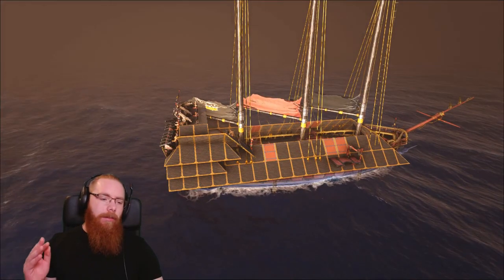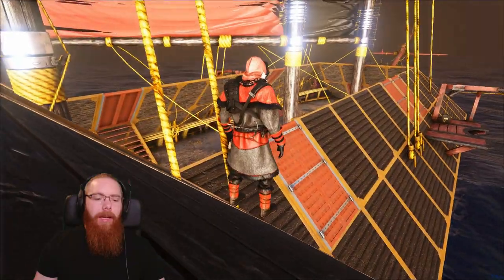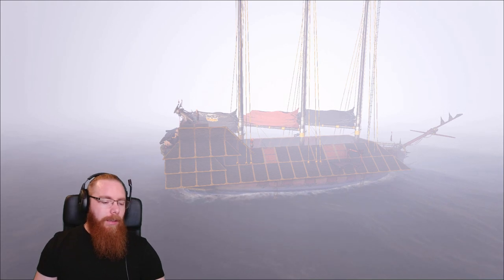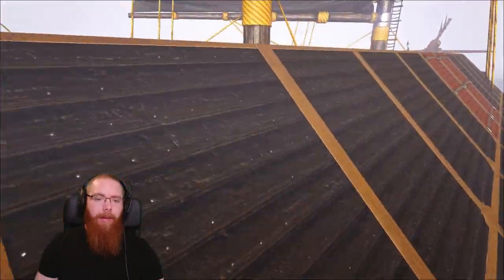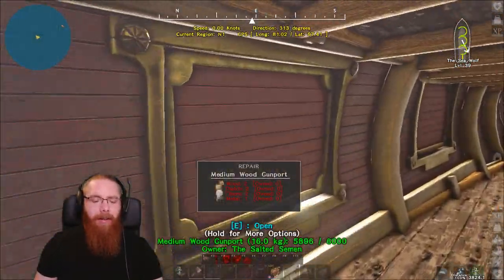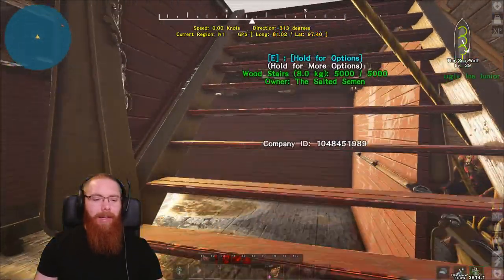When you engage other ships — specifically ships of the Damned — they'll target where your crew are and what's firing at them, which is the cannons. So the armour takes a lot of the damage most of the time. The armour protects your hull really well, because it will all get destroyed before you take significant damage to your planks. Most of the time, even if I lose some planks, they'll still be on over 3k to 3.5k health because the armour provides that much defence.